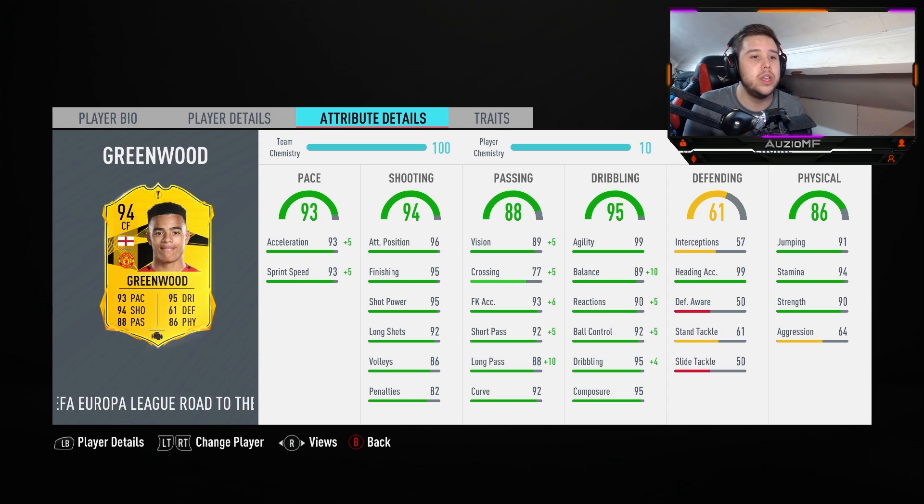Now he is on an engine chem style, on 10 chem. Engine chem style is literally perfect — it boosts the balance by 10 and also boosts some of the dribbling stats as well. I don't believe strength needs an upgrade, I don't believe pace needs an upgrade. This card looks absolutely ridiculous so engine for me is spot on. Pace-wise, he has got 98 acceleration and 98 sprint speed. Not the fastest — 99/99 is the fastest — but at the same time he should be extremely fast.